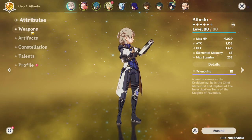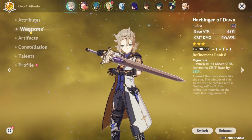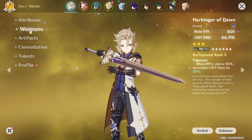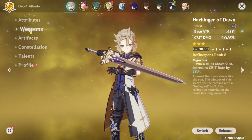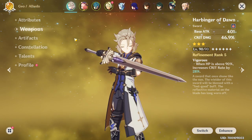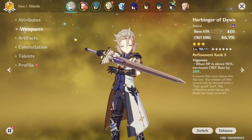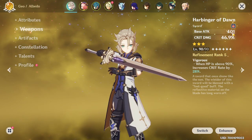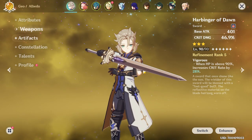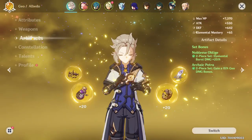He is a really unusual character to build because his best-in-slot weapon is actually a three-star weapon. His best-in-slot is a three-star weapon because he's usually not on field that much — you use his elemental skill, you use his elemental burst, and you're out of there. This weapon increases his crit rate by 28% as well as crit damage by a lot. His base attack is pretty low because of this weapon, but it is very easy to build and costs really cheap.